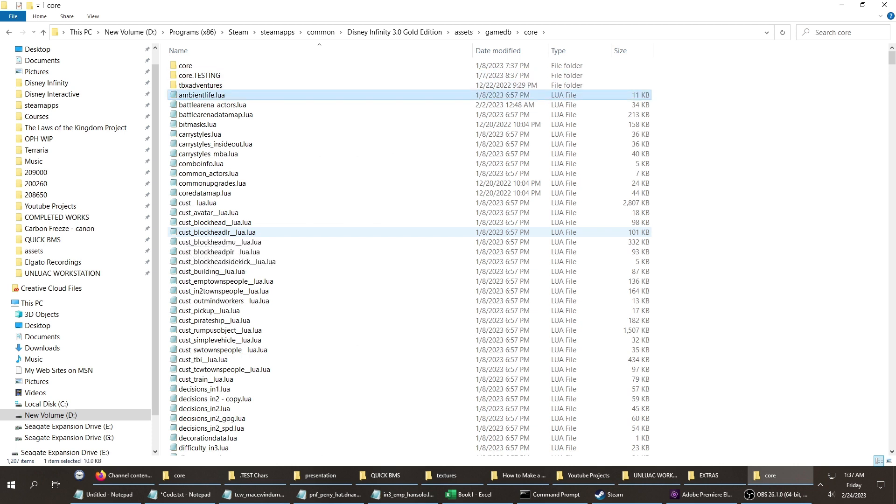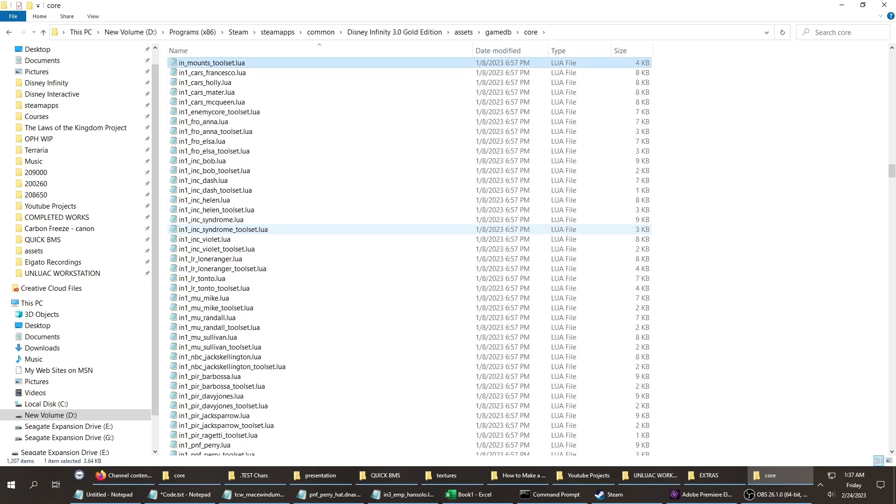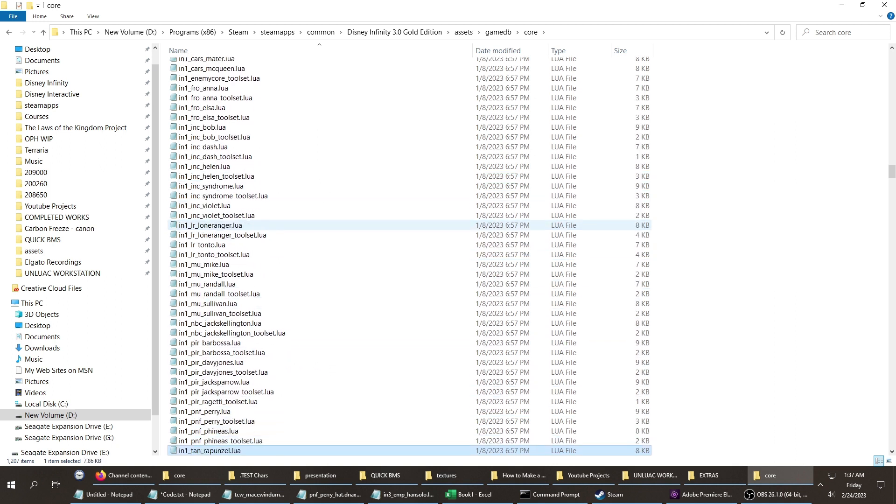Depending on what game the character came from is going to be their prefix. I'm talking about Disney Infinity 1, 2, and 3. So if you type in1, you come up with all the Infinity 1 characters — Anna, Anna's toolset, Elsa, Bob... Bob is Mr. Incredible. They don't all have their typical names that you know them by. Some characters in here aren't even playable — like Ragetti from Pirates is in here.